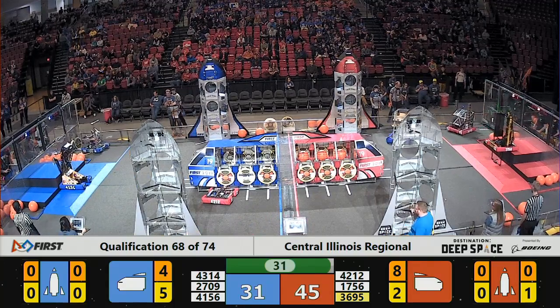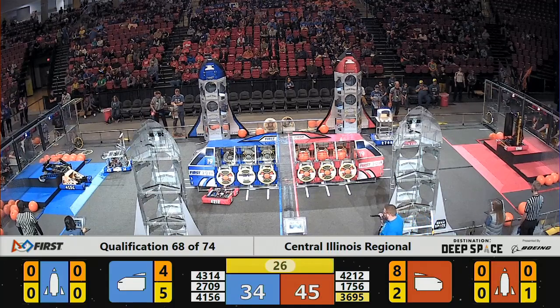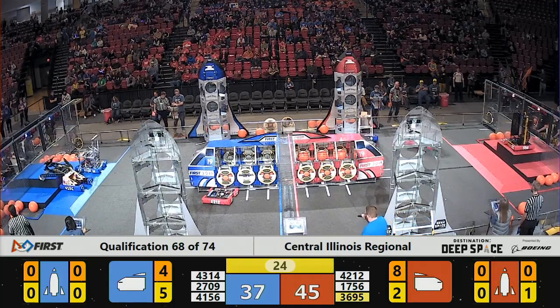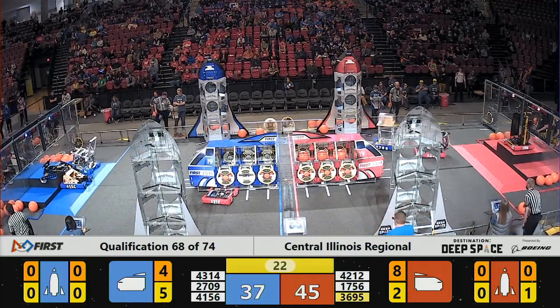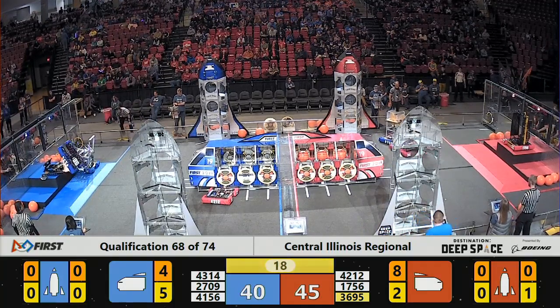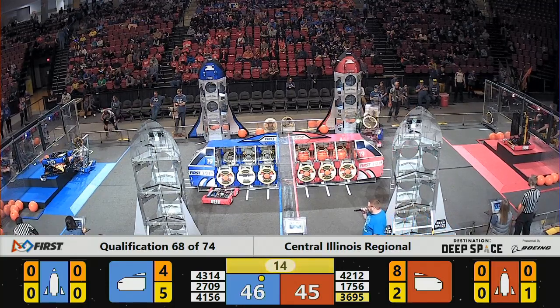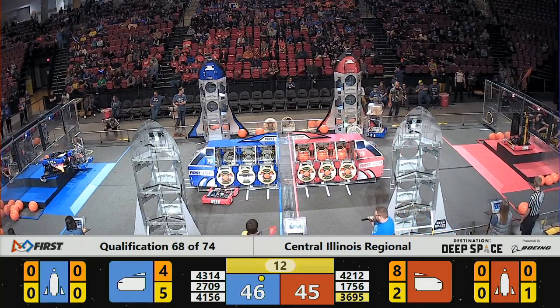With just about 30 seconds remaining in our match, we are seeing Ninja Nears planning for the end game. They flip down their arm to grab hold of level three and they're trying to get lined up. Argos already on level three for the red alliance — they make very quick work. And now back on blue, Ninja Nears is up with their trademark Ninja Flip.